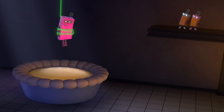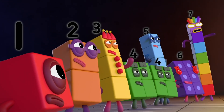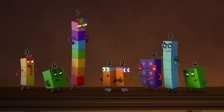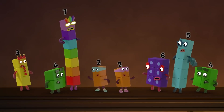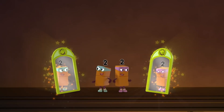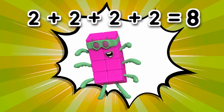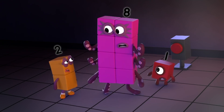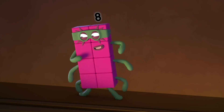Prepare to be pied, Spider-Block! Ha-ha! Stop right there! We have you outnumbered! Maybe so, but we've still got a trick or two up our sleeves! Two plus two plus two plus two equals... Eight! Four terrible twos make one Octo-naughty! You've met your match, Octoblock!